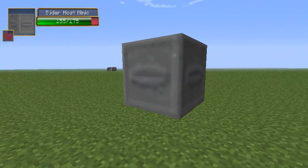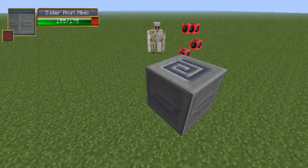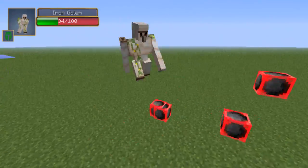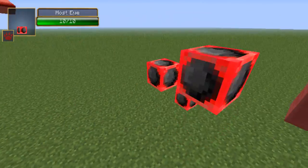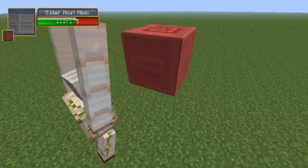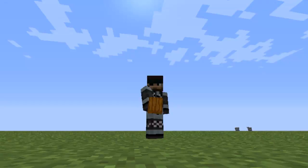These mobs will be fighting. The Slider Host Mimic is actually a mini boss found in the Aether 2 mod in the Bronze Dungeon, which is the only completed dungeon at this point in the Aether 2. It appears the Iron Golem is finally able to attack, but I don't think he's going to last long. I think this is going to be a brief round. Come on Iron Golem, you're actually going to get another attack on him, come on. But it seems that his blocks are actually defending him.